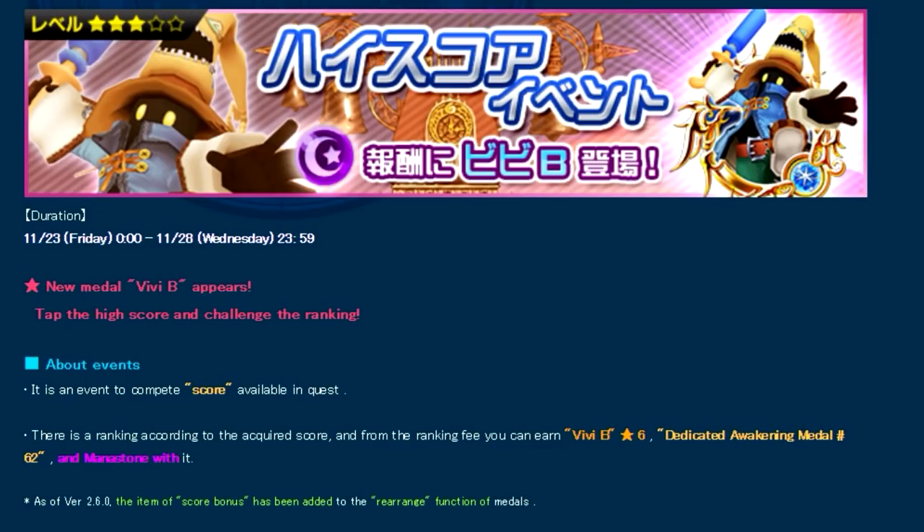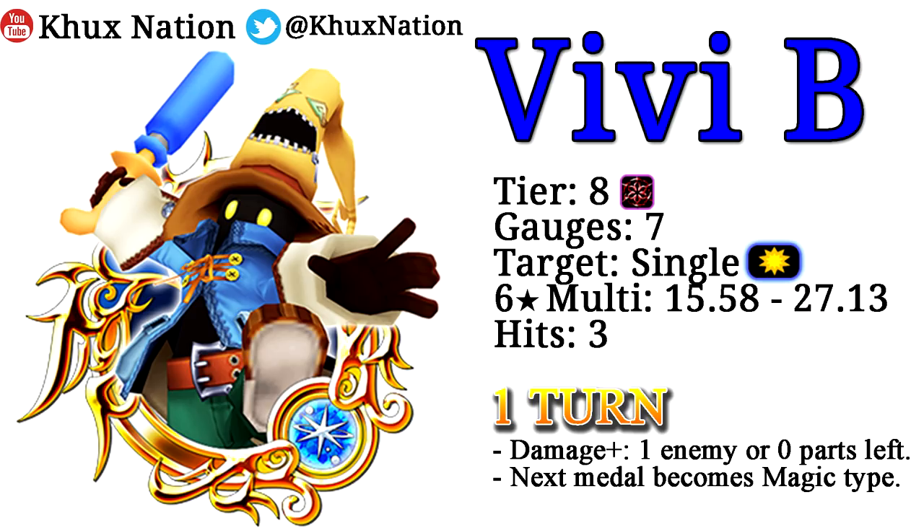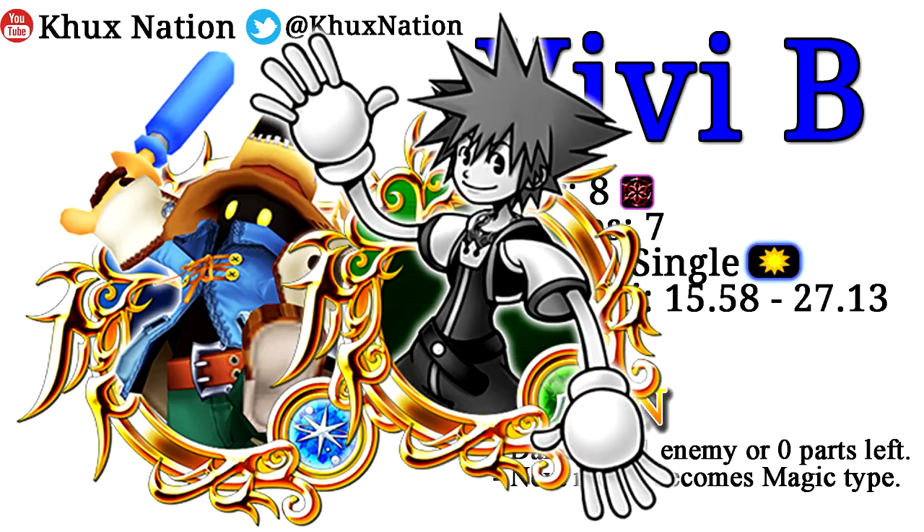First up, the JP version of the game got a new high score challenge event featuring the VVB medal. It's a magic upright medal, tier 8, costs 7 gauges, is single target, has a six star multiplier of 15.58 to 27.13, does three hits, does more damage with one enemy or zero parts left, and makes the next medal a magic type. In a nutshell, this is literally just the magic version of the Timeless River Soar medal we just got fairly recently — the multipliers are the exact same.